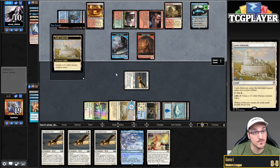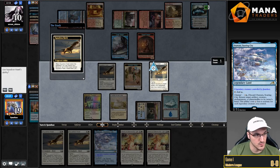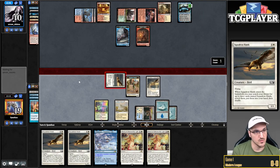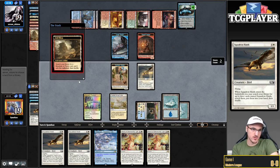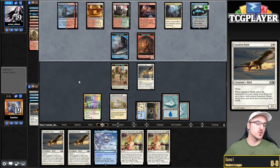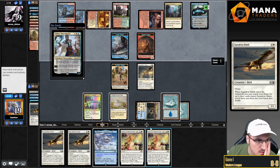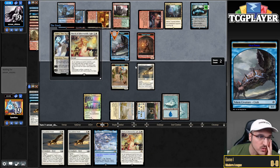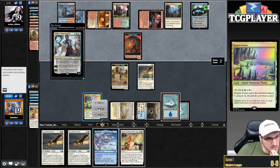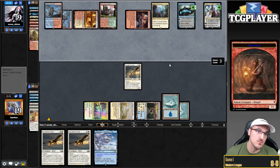So now what we can do is just play one of these things. Am I going to have to Otawara the Jace, which feels awful? Would be great to draw my own Jace. Jace is giving them a lot of value — up to four cards in hand now. They're jamming Teferi, so I think I'm just going to kill the token. The Crab token is very annoying. Then I'm going to kill the other token.